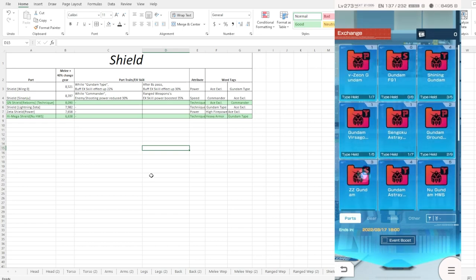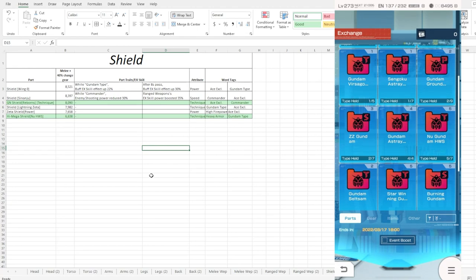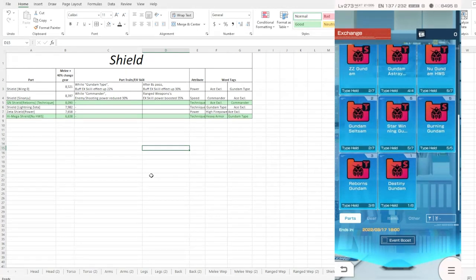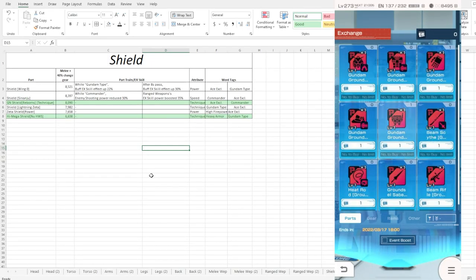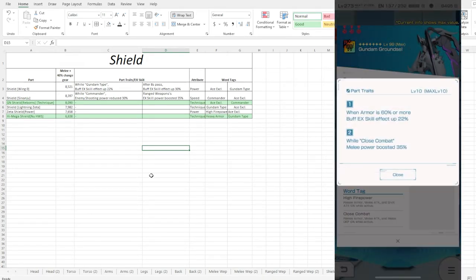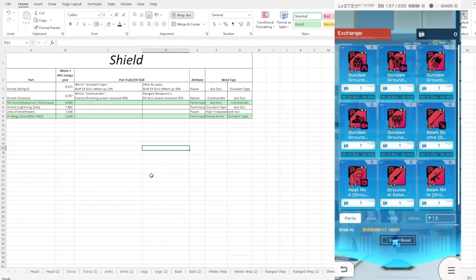Another good pick I can think of is actually the Gundam Ground Zero backpack. The reason I like this backpack so much is because it comes with a buff EXQ effect as well as a melee power boost. That's why I value the buff EXQ a lot, and that's why I picked this one over other parts. So those are personally going to be my three top picks - let me know which one you want to be picking.